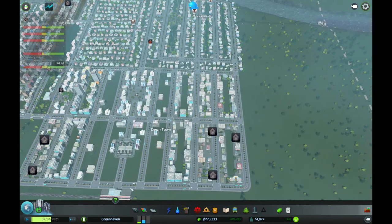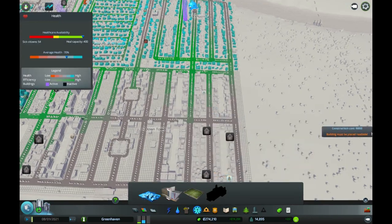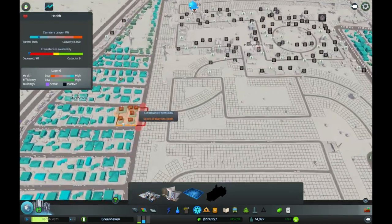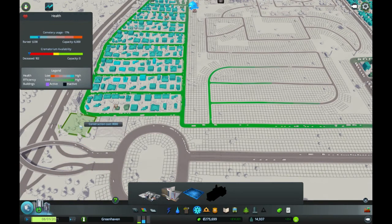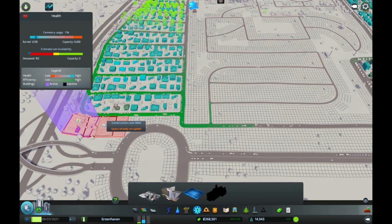Crematorium is available now, I think, actually — no, it's not. Not available for another couple of hundred people. Fair enough. Let's put in a crematorium over on this side because, actually, these don't have anywhere to put their dead at all, which is a problem. There we go — they do now. That will help with that a little bit.